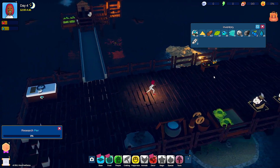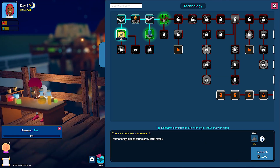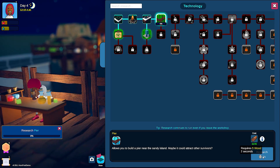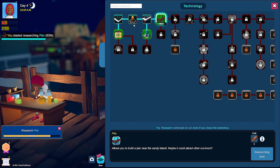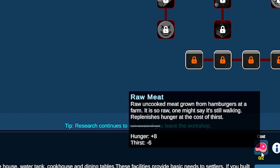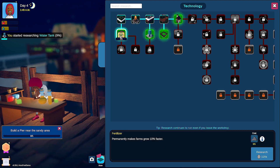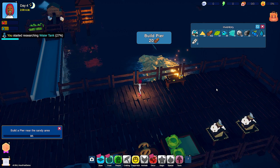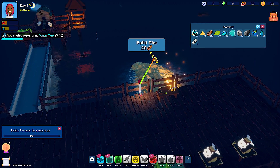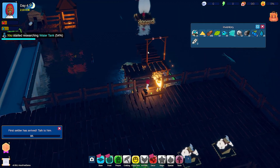Research the pier — yes, I could do that now. I need raw meat in order to learn how to build a house. Let's build a water tank and research that. Build a pier near the sandy area — finally! Oh my god, it's my first settler!